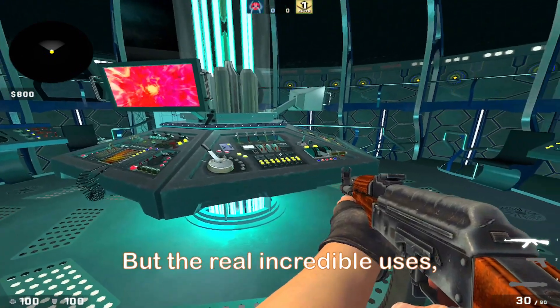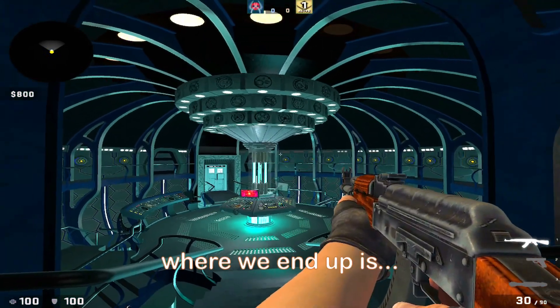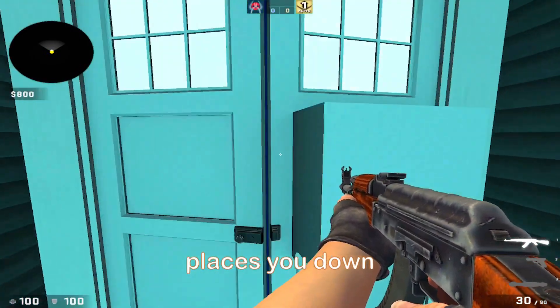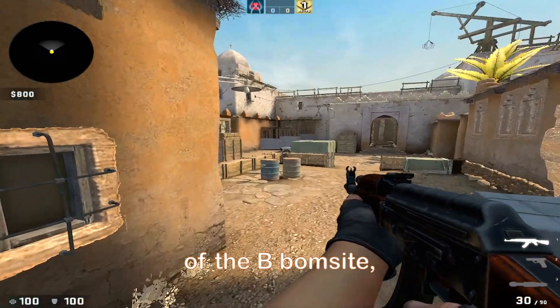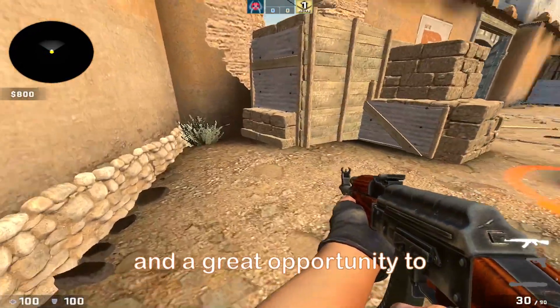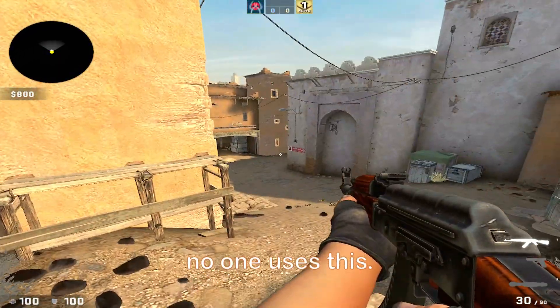The real incredible uses come when we pull this lever a second time to rematerialize, and where we end up is incredibly useful. The machine actually places you down in the back corner of the B-bomb site, which gives you an incredible flank on the CTs and a great opportunity to plant the bomb without them even noticing. It's insane that no one uses this.